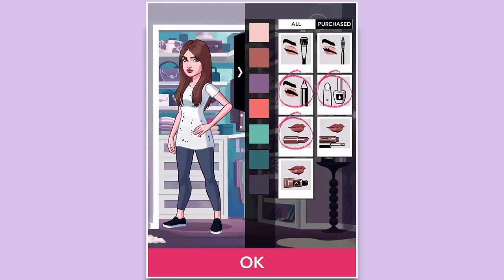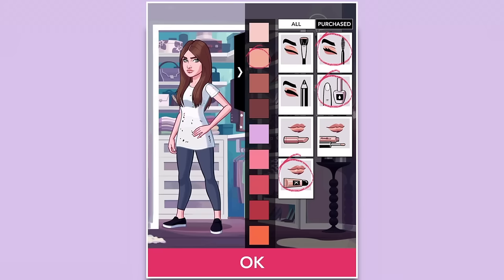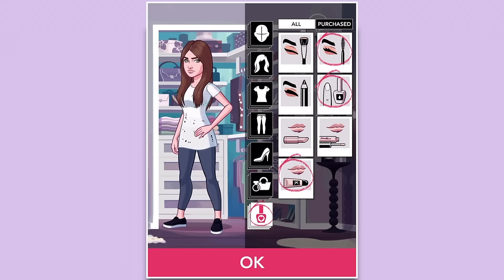Let's give her some mascara and eyeshadow. I guess we can only choose one of those options. Give her some shine to the lips — some pale lips. All right, I think that's all we can do, so let's hit okay and jump on in.